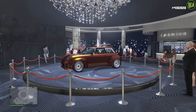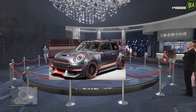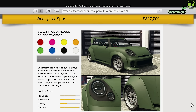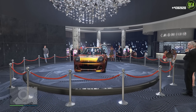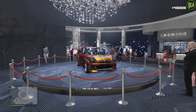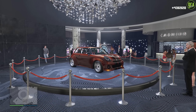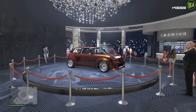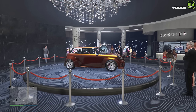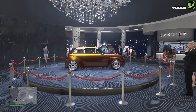For the casino podium vehicle, we have the ISSI Sport. This vehicle is primarily based on the 2020 Mini Cooper GP concept and has a normal price of just under $900,000. In terms of performance, it's in the sports class and arguably has the best handling in that entire class — it basically handles like a high-end track supercar. It still currently sits in top 10 for that class, and in rally-style off-road races it's still the king. Just a fantastic car that I highly recommend trying to win.